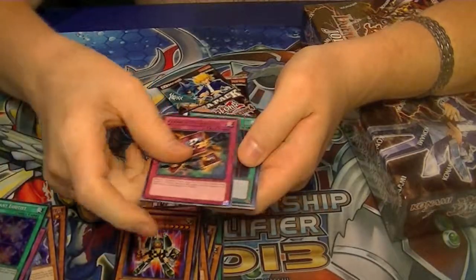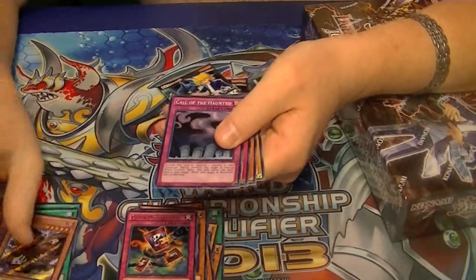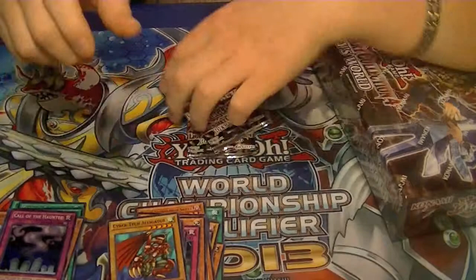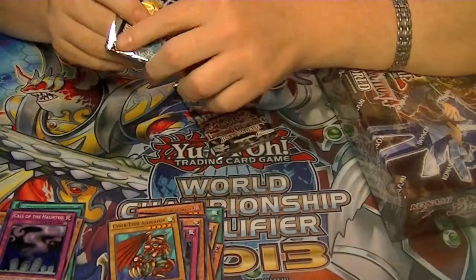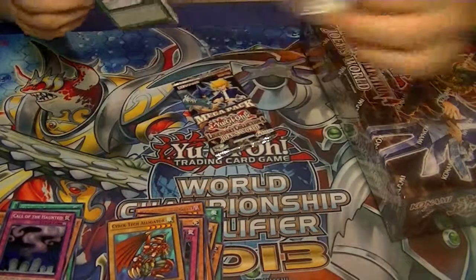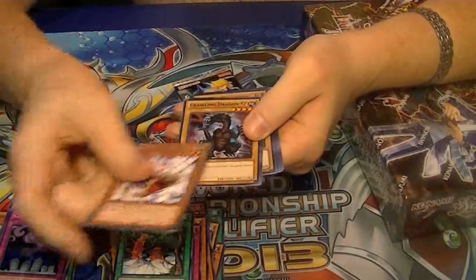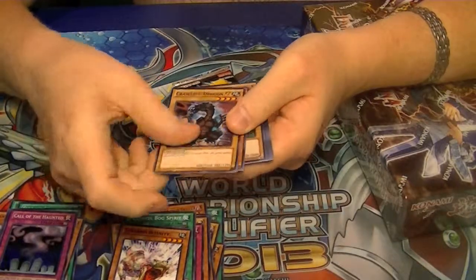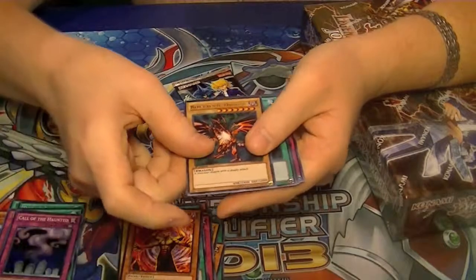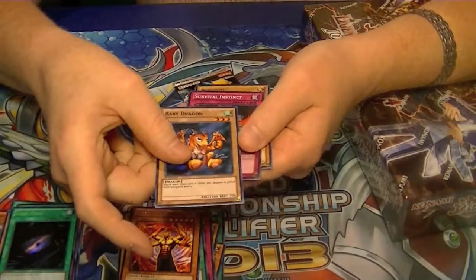Rare Chain Destruction, Ultra Heavy Storm, Secret Gold, Super Call of the Haunted. Rare Lesser Fiend, Ultra Red-Eyes Black Dragon, Secret Dark Hole, and Super Baby Dragon.